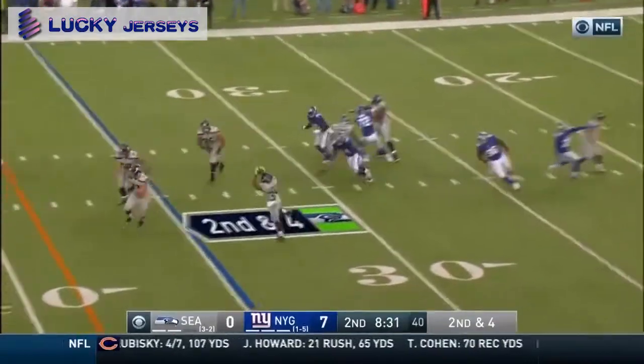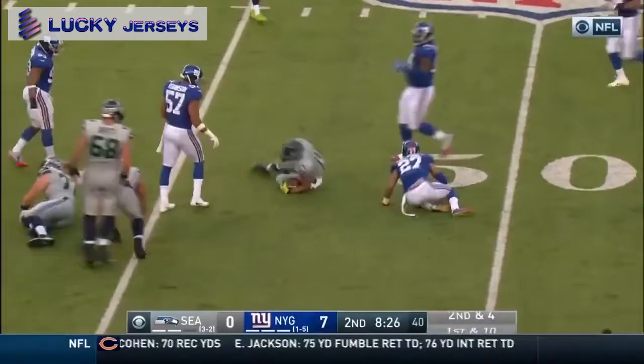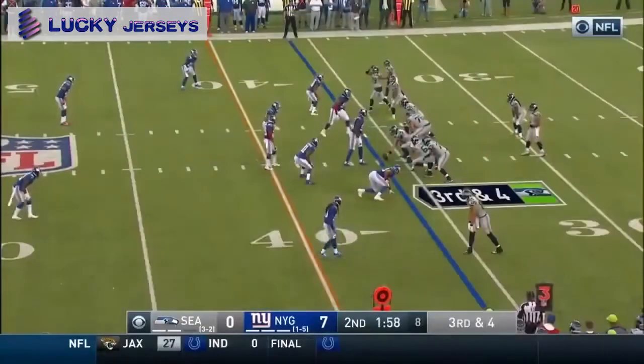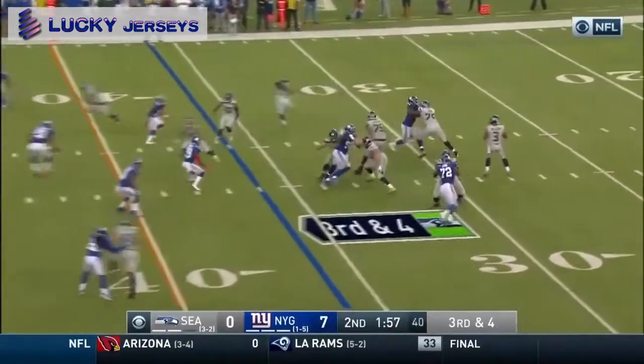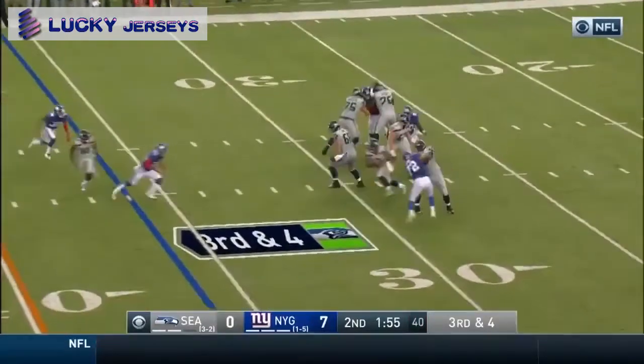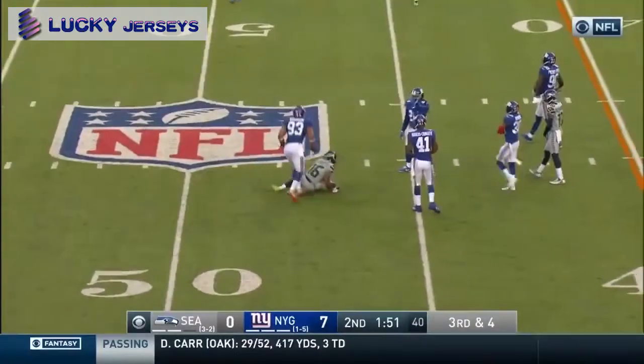Here comes a blitz by Jenkins. There's the screen to Rawls. He's got a lot of room. Rawls across midfield for a Seattle first down. Wilson, pump fake, gets away, now throws and completes it for a first down to Tyler Lockett.